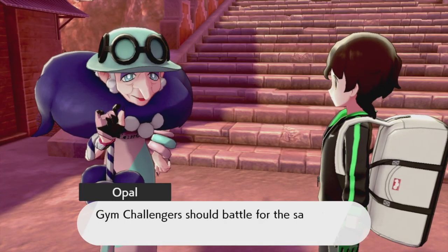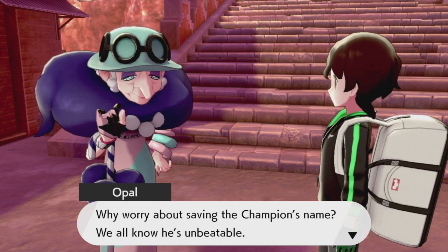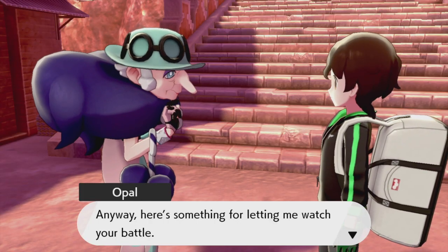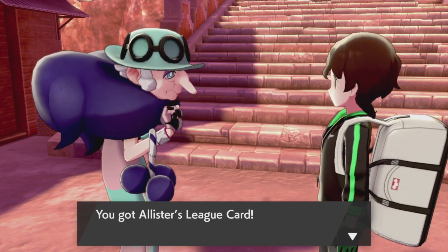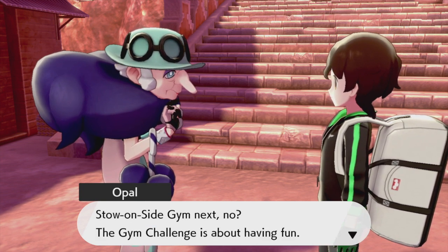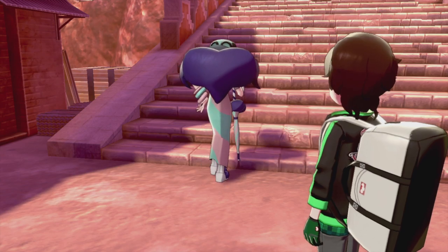Opal appears! 'Gym challengers should battle for the sake of their own Pokemon. Why worry about saving the champion's name - we all know he's unbeatable.' Okay boomer. She gives us something for letting her watch the battle - it's Alistair's League Card. 'You're heading to the Stow-on-Side Stadium next? The Gym Challenge is about having fun.' She walks the slowest.